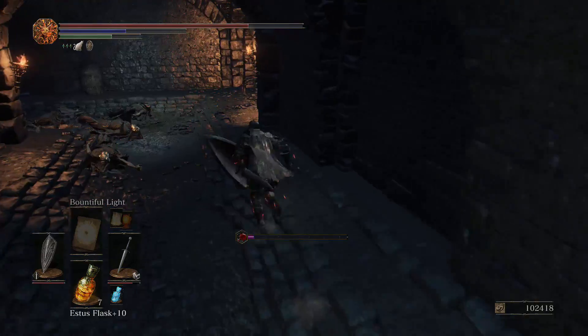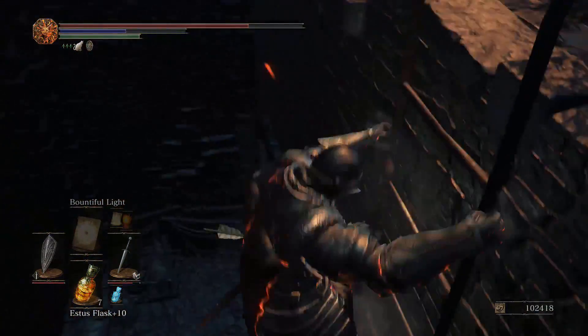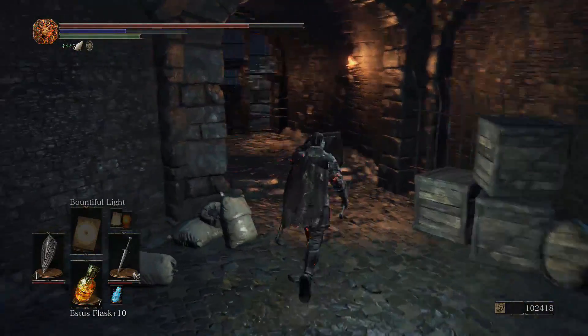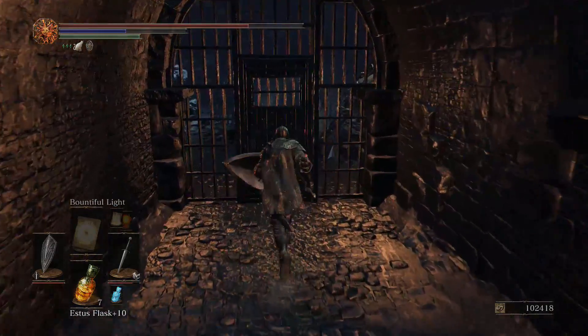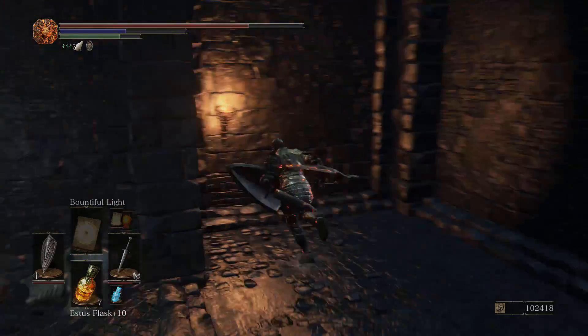Now, is there a door that needs opening down here? Or am I supposed to just jump out? I don't quite remember. There is a door that needs opening. Now let's go jump out.